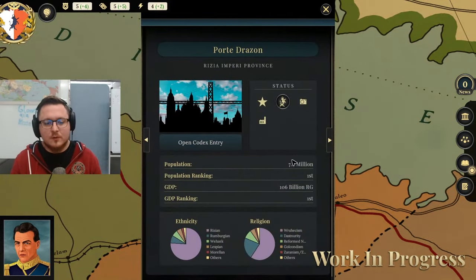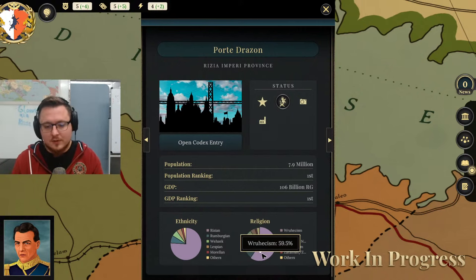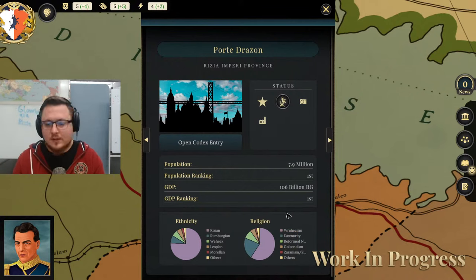We have different types of status effects for the Rizia experience, though some overlap because themes can be connected in governmental experiences. Rizia is a very different country. As you can see in the display, we are a majority Ruecist country, and our capital is predominantly Ruecist, but we have other religious communities here as well. It's pretty diverse because this used to be a kingdom, and an empire before that.